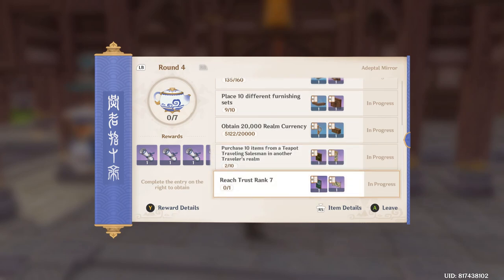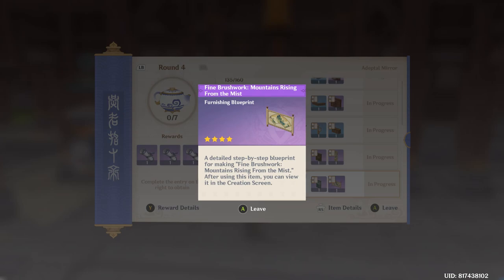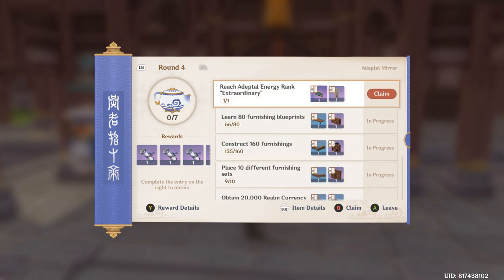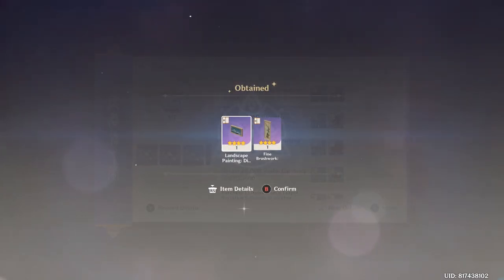Trust rank 7 — interesting, this will take quite a bit of time as well. But these items are actually the best because they all give 90 energy with 85 load. These are already the lowest interior items that you can place. Okay, we also got landscape printing here as well as brushwork.